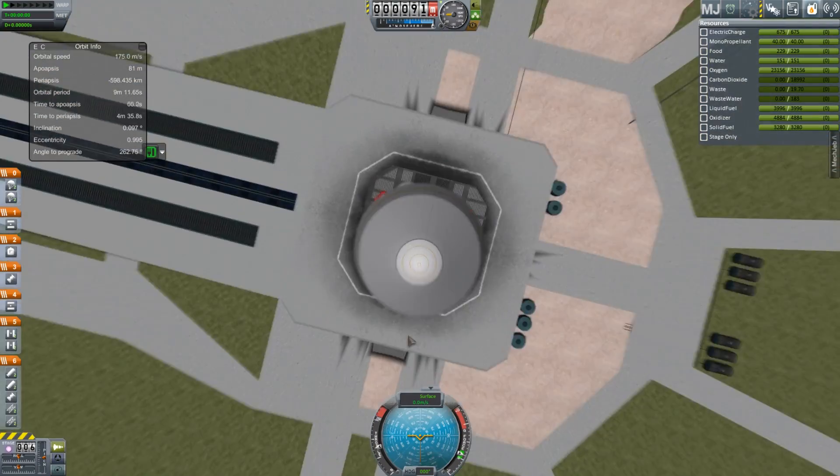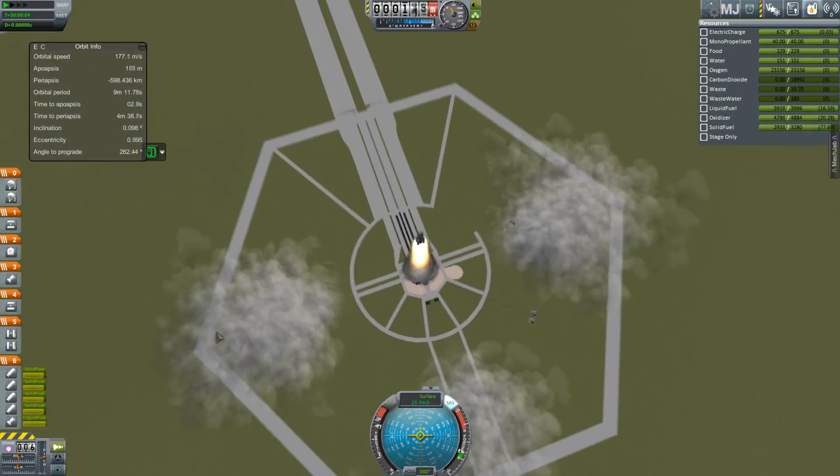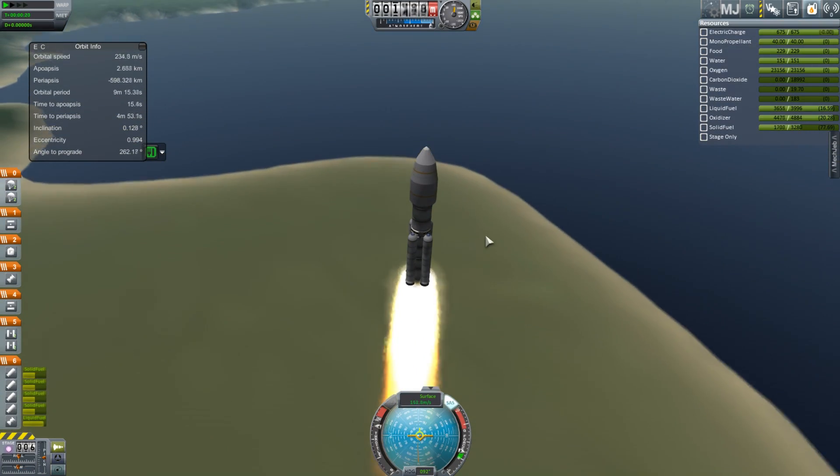KSP career mode is just necessary drudgery sometimes. We're going to grab an EVA report of water and put it back in the pod, and now we're going to launch the first bit of our first space station on the biggest, heaviest, but most thrilling launch vehicle we have ever created — and yes, it's aiming to be reusable.